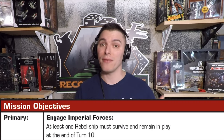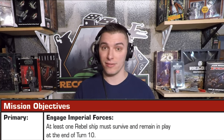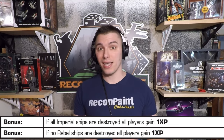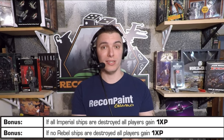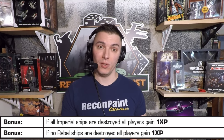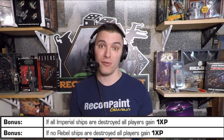Next is looking at the primary and secondary objectives. The primary objective is to survive until turn 10 — if you don't complete the primary objective by that turn, unfortunately the mission is a failure. The secondary mission is if you destroy all incoming Imperial ships, and if no rebel was destroyed during the entire mission, you all gain extra experience points. Sometimes you'll really want to stick it out and destroy all the TIE fighters, but that could cost you one of your rebel friends — there are penalties for being exploded. Keep those objectives in mind because they score extra experience, higher initiatives, more abilities, and more upgrades.